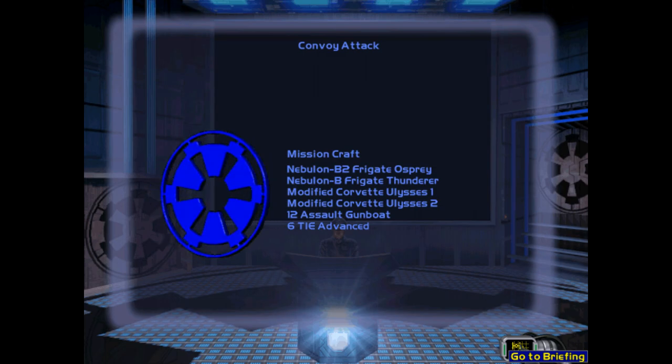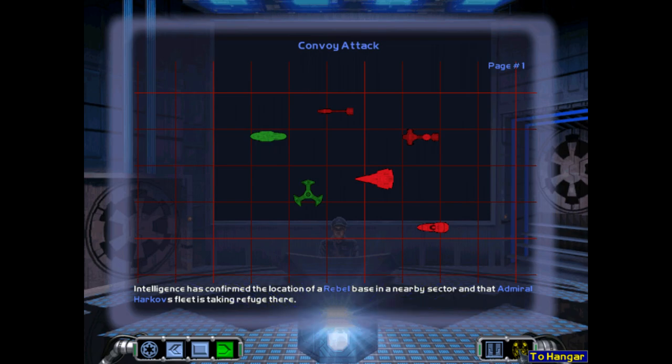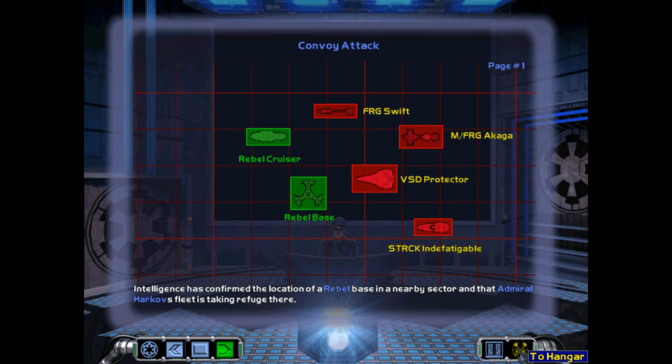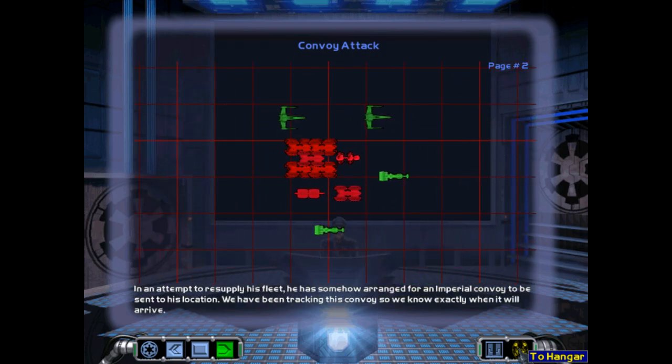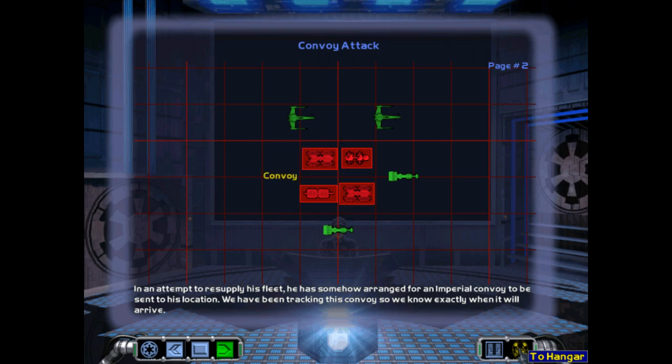So we can see exactly what kind of supplies Kharkov's gotten his hands on, which will give us a good idea of the resources his fleet is in need of. Intelligence has confirmed the location of a rebel base in a nearby sector and that Admiral Kharkov's fleet is taking refuge there. This mission will also set the stage for the next mission — we're going to destroy the convoy at a distance, but in the distance we'll be able to see the entire fleet we're going to be dealing with in mission four, which we can't deal with yet until the Devastator arrives.